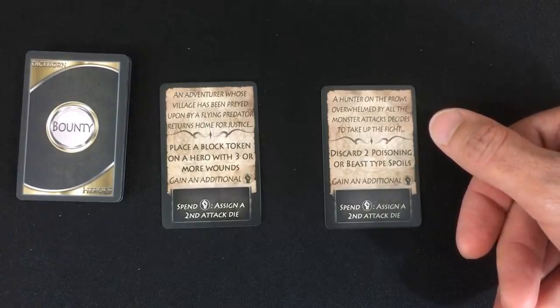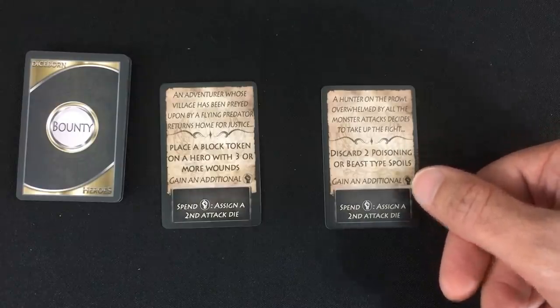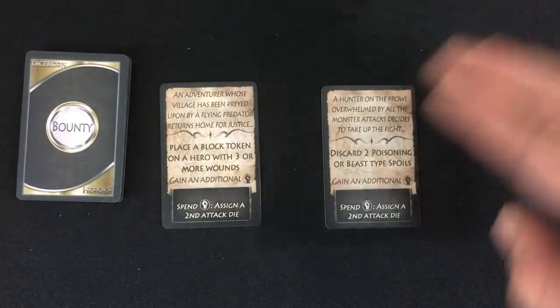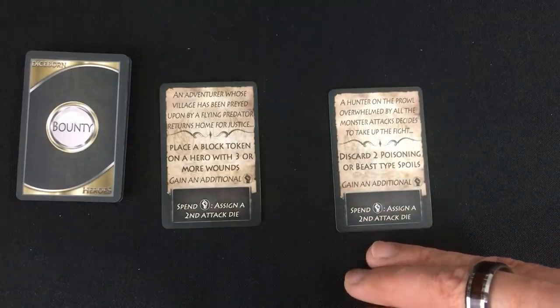I get these before I choose my hero, so I can get somebody who might have an easier time placing block tokens and shielding people. Then here we've got a hunter on the prowl, overwhelmed by all the monster attacks, decides to take up the fight. Discard two poisoning or beast type spoils. So this one isn't really specific — I just have to kill some certain enemies of certain types.